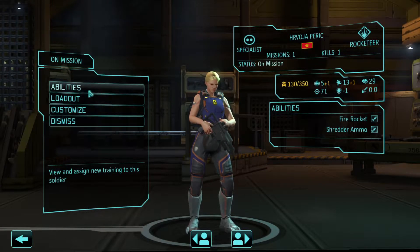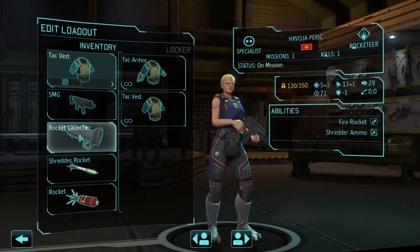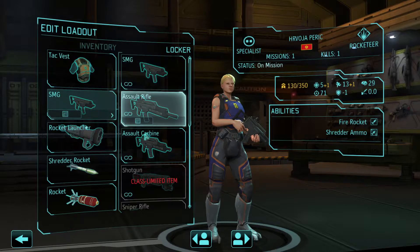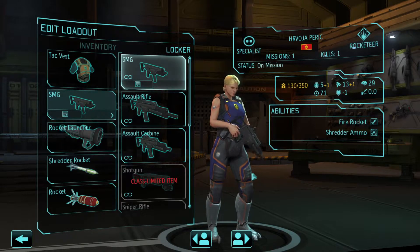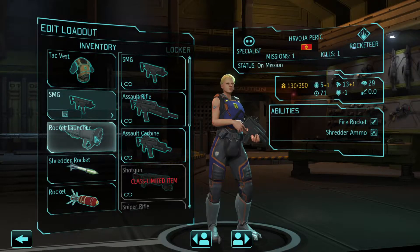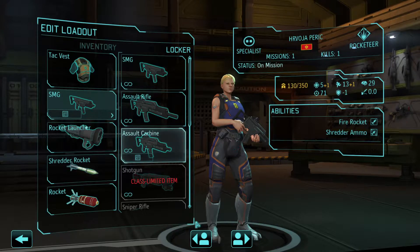My Rocketeer — she'll be carrying a shredder rocket and another rocket, so she can fire the rocket launcher three times. Because of that, she's on an SMG. If we don't use an SMG or carbine, her movement would be greatly hindered, and we need her to move fast. So she's not going to do a lot of damage with her gun, but she'll get into good spots and when the time comes, fire a rocket — hopefully into a bunch of Finmen or Sectoids.